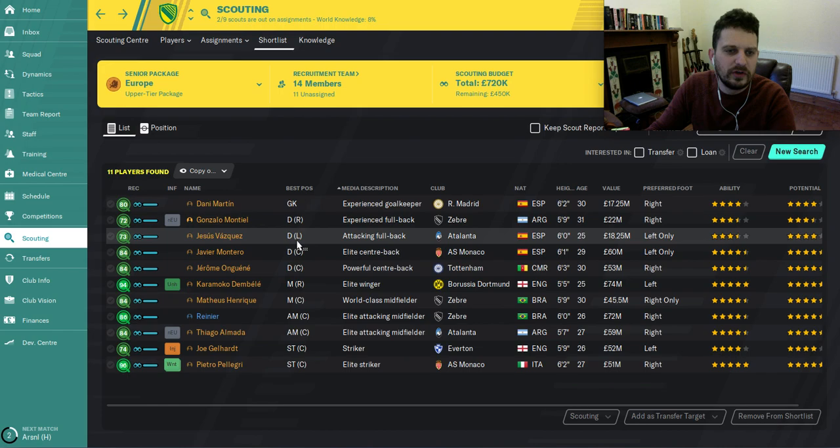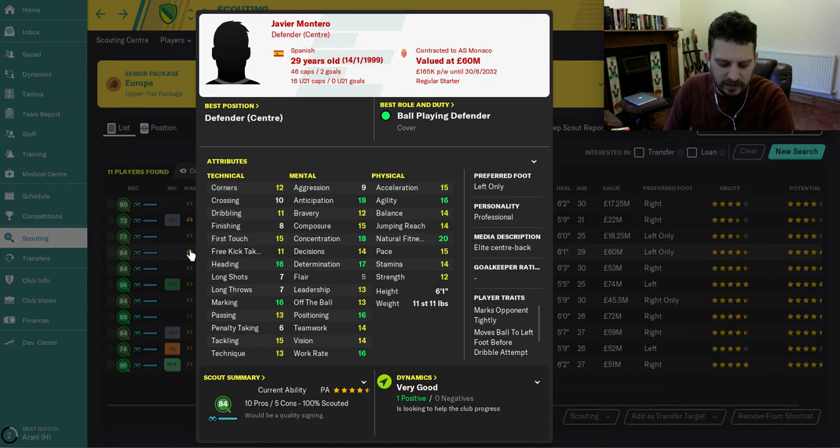Moving on to center backs — a bit better quality here. We've got an elite center back and a powerful center back. Starting with Javier Montero: really solid stats. He starts at Atletico Madrid but is out on loan, which is a pain. You can pick him up for around 18 million. He's got marking, heading, passing, positioning, determination, concentration — it's all there. His natural fitness is 20, so very strong — kind of a John Terry type.